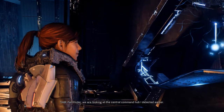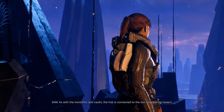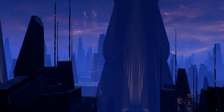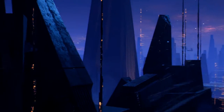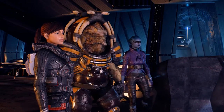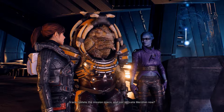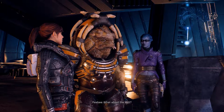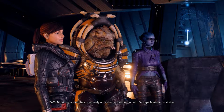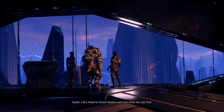Pathfinder, we are looking at the central command hub I detected earlier. As with the monoliths and vaults, the hub is connected to the two neighboring towers. So activating the towers will also activate the command hub - update the mission specs and just activate Meridian. What about the ket? Activating a vault has previously activated a purification field - perhaps Meridian is similar. Let's head to those towers and see what we can find.